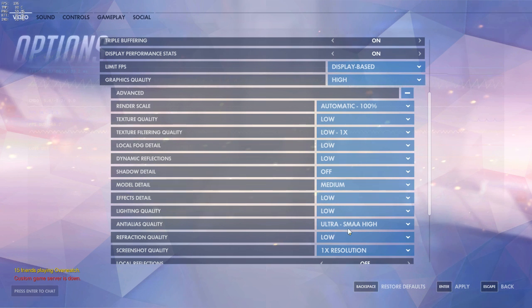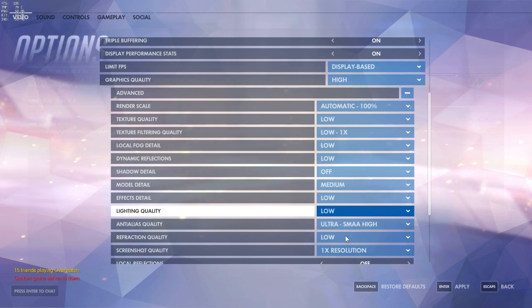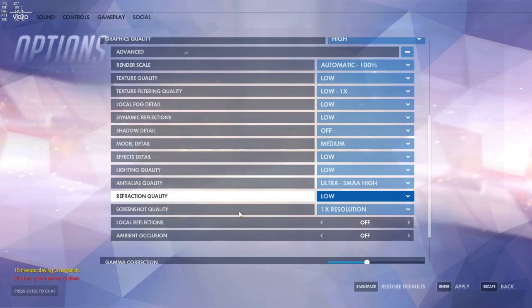Everything else is for clarity and frame rate purposes. I keep textures on low, but I have anti-aliasing at ultra because I want the clarity to be sharp enough for me to hit long-range shots. The rest is pretty self-explanatory — mostly everything off because you want the highest frames you can possibly get.